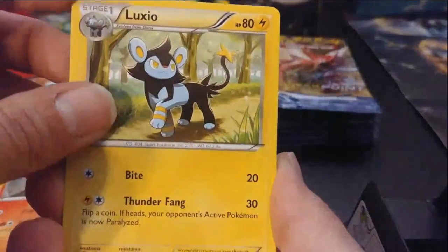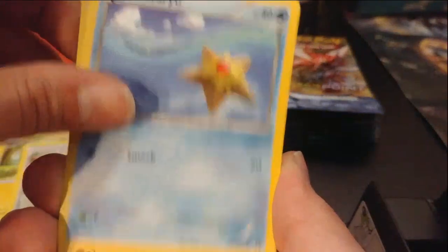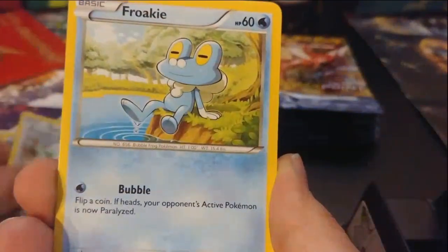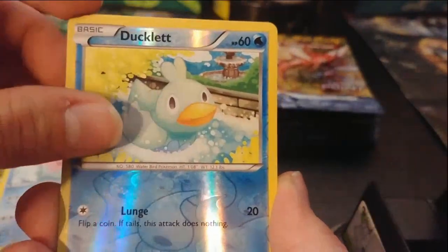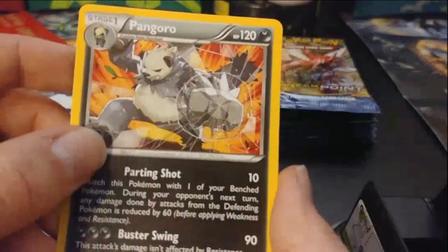So we start off with Arcanine, then we have Luxio, followed by Bursting Balloon, Staryu, Electabuzz, Farfetch'd, Feroseed, Frogadier, Corsola, reverse holo Ducklett, and looks like a non-holographic Pangoro.